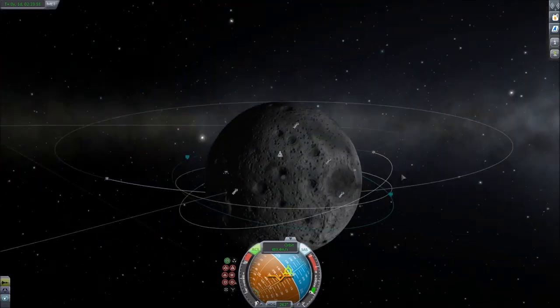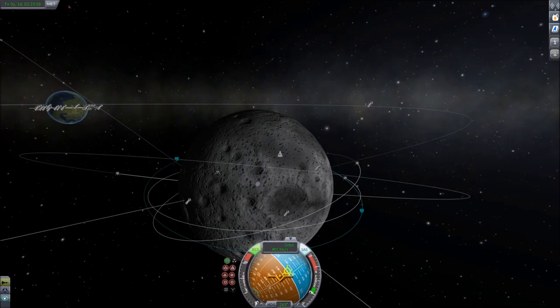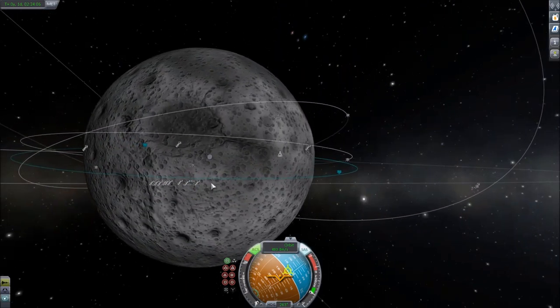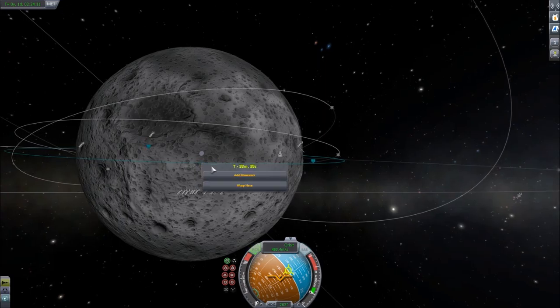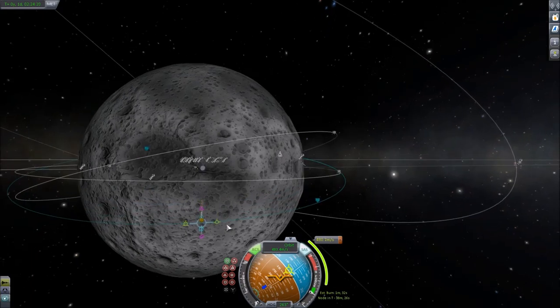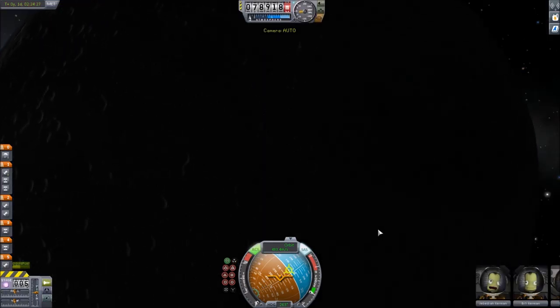So our next thing to do is look where Kerbin is. Kerbin's over there — it's dark. I was going to hopefully land on the side facing Kerbin so we could look up at it, but that's okay. We need to land on a bright spot. I have not landed right here yet — this rover's on the opposite side. Let's not do that. Let's save again.